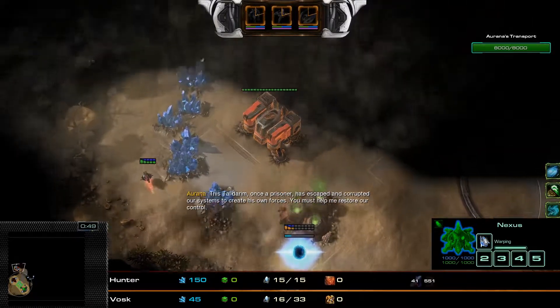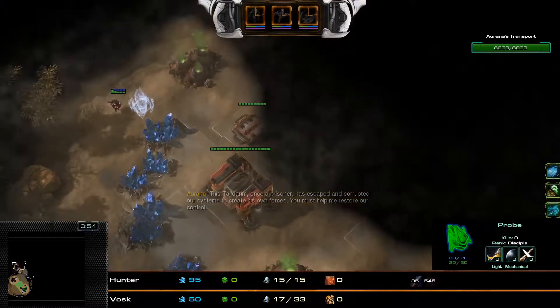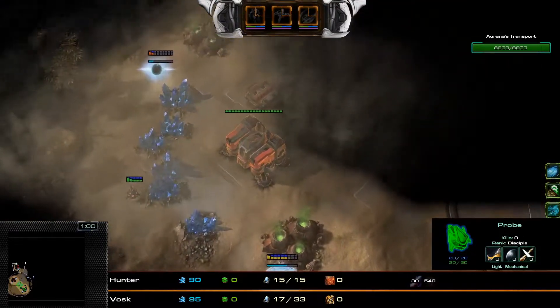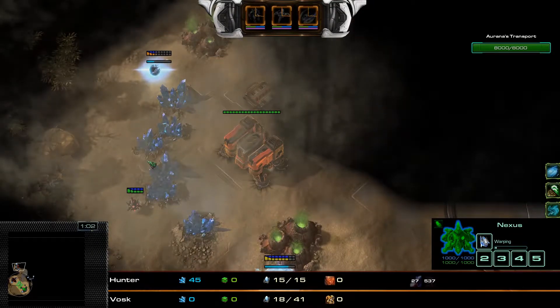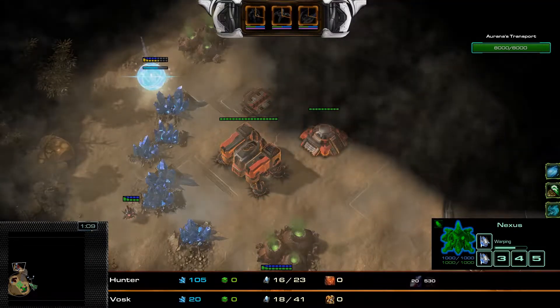Alrak is attempting to do a fast expand and he will be overcharging this pylon in just a little bit. I'm not really sure why there are two pylons coming up here, but generally speaking if you put a pylon over here, you can actually overcharge it and end up clearing the entire expansion.